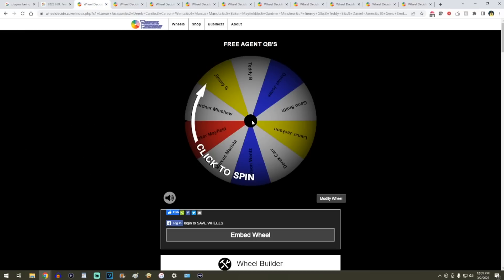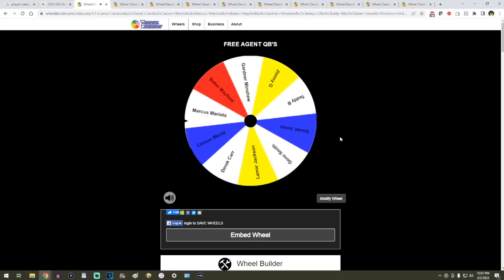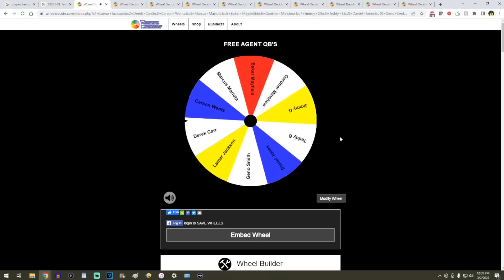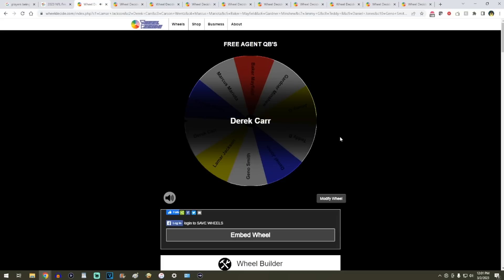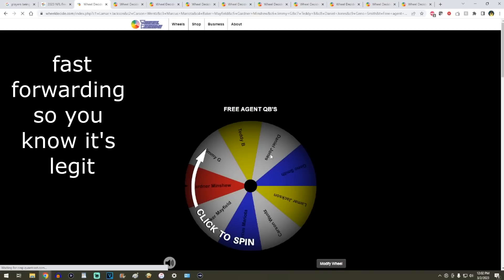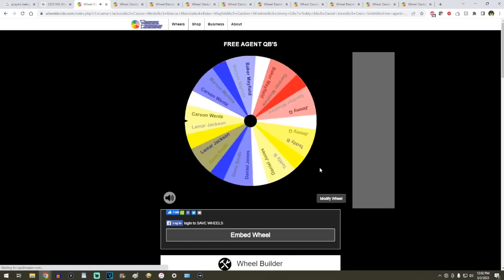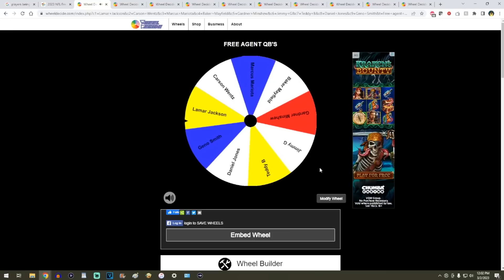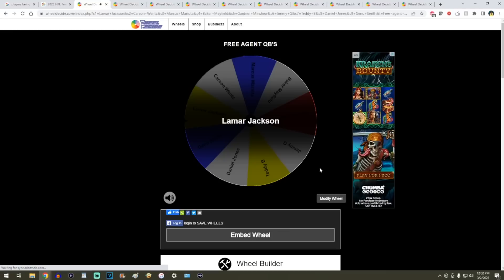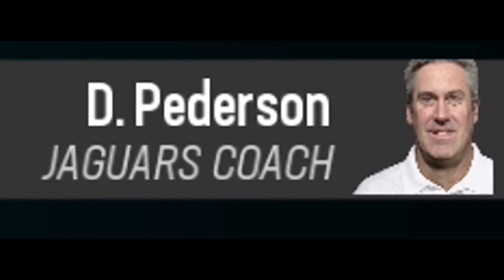And finally, the wheel of quarterbacks. Lamar is on here — we know he's most likely going to get re-signed by the Ravens. I would love to get Lamar as QB number one. We're only going to get two — three would be overkill. Derek Carr is who we start with. And then — Lamar Jackson! We got lucky. Doug Peterson's quest for ring number two starts now.